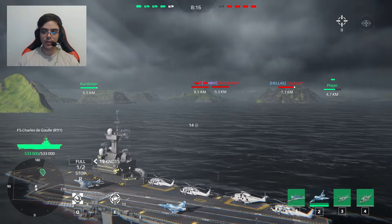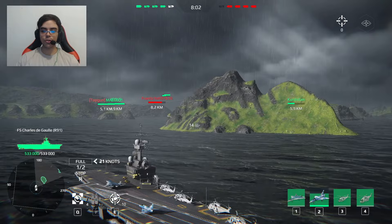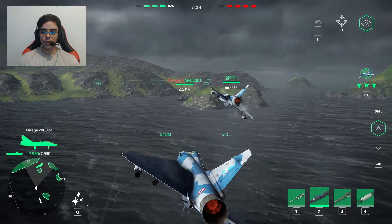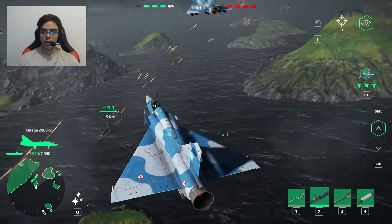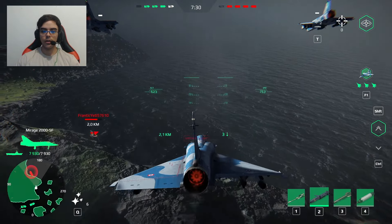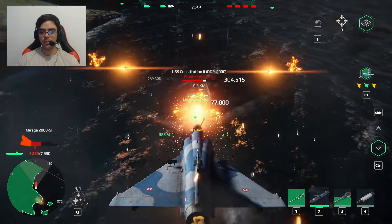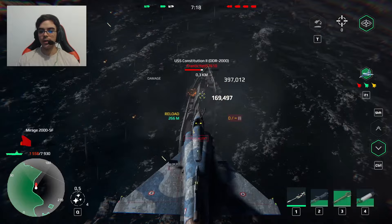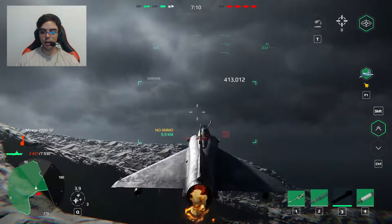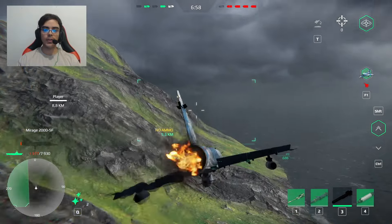I need to find a better position for this aircraft carrier — this is a bad spot bro. Let's go this way, I'm going to deploy my helicopters. My friend, I need you to be careful and please resist — we are 5 versus 4. We have to destroy the Constitution — that should be our next target. I'm going to stop right here. Let's go with the Mirage 2000. Okay, we have Yamato here. Look at that damage — 169,000 points bro, that's insane! I can survive if I'm smart enough, and I did it bro!